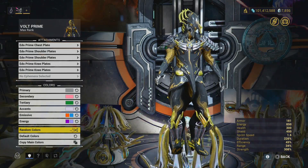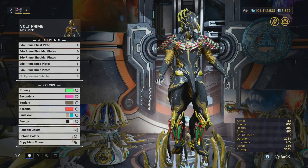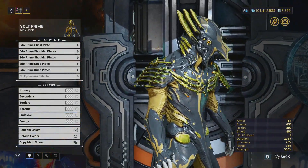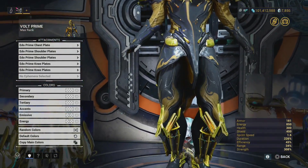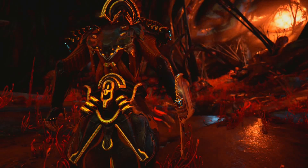You better get your hands on this before it leaves, because it's probably not coming back for a while. Colored up, it looks amazing — the electricity effects surround the shoulder, chest plate, and leg plates. The armor set is actually really good.